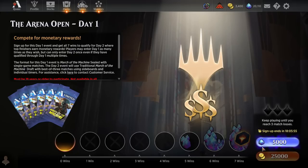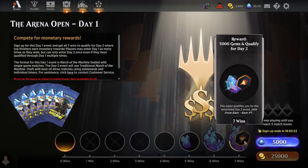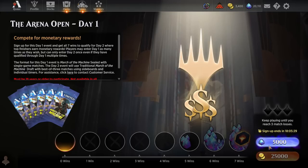Today's event is going to be Best of 1 Marching Machine sealed. We need to win 7 games before 3 losses to make it to Day 2. If we make it through, Day 2 will start with a Best of 3 Booster Draft. If we win that draft, we'll follow it up with a 2nd Best of 3 Booster Draft where the cash prizes are on the line. So without further ado, let's bust open these packs and see what we get to build today.